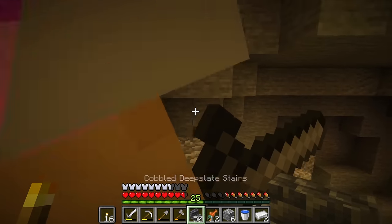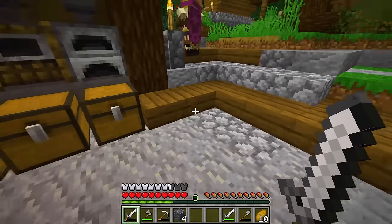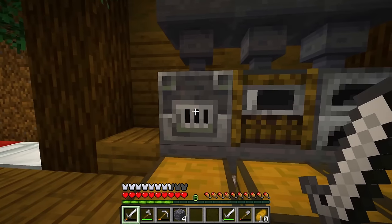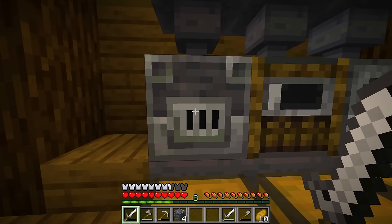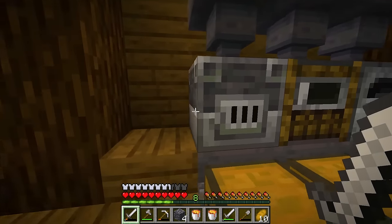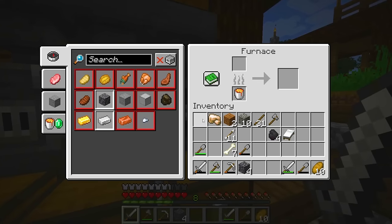There goes our stairs! It blew up our stairs to our mine shaft. That's okay, I have extra blocks. I'm coming back up. I think I have my last little upgrade for my base. I've made a bunch of changes to show everyone later, but the biggest update is: we have a regular furnace, our smoker, and a blast furnace, and also some hoppers now.